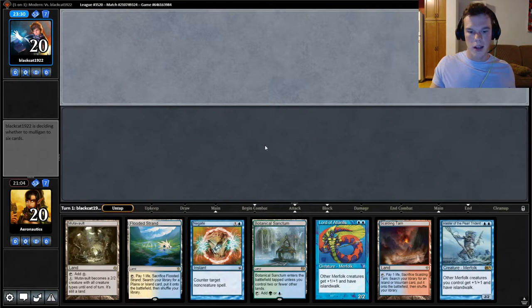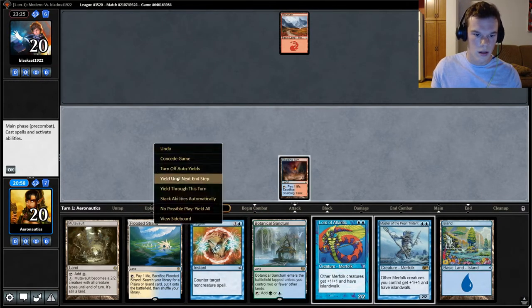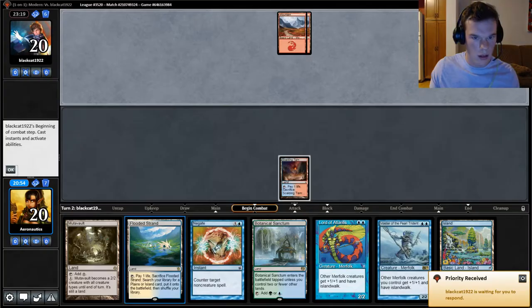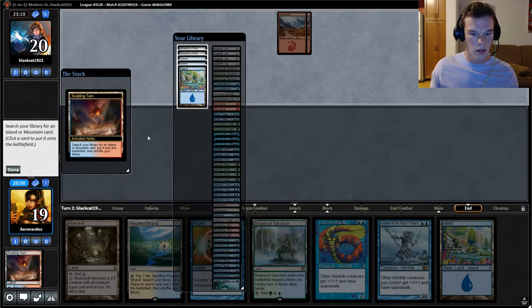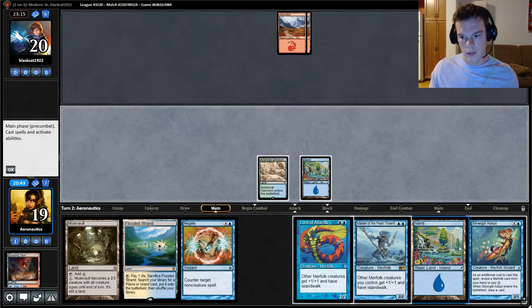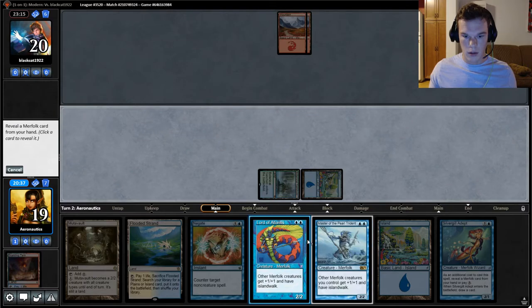I haven't played this matchup, so I'm not sure how to play it. This hand is a little iffy but it's fine — one of these lands is a Mutavault, so I'm okay with keeping it. We're expecting Anger of the Gods and Blood Moon out of the sideboard. No Steamkin turn one. Actually I think we just get an Island here because we don't want to get Blood Mooned out. Silvergill Adept — what a great draw. So now we have our green, so we're good.